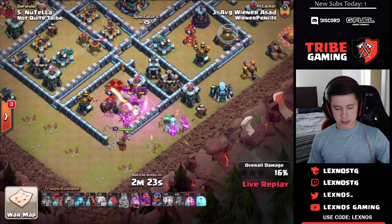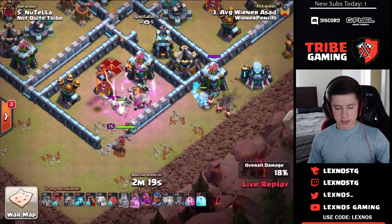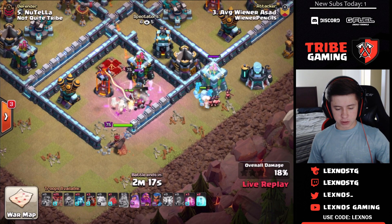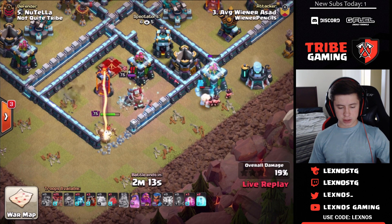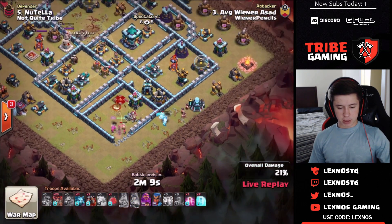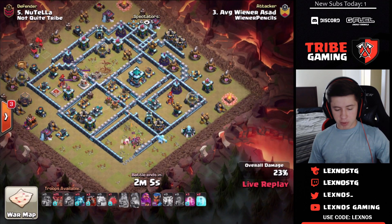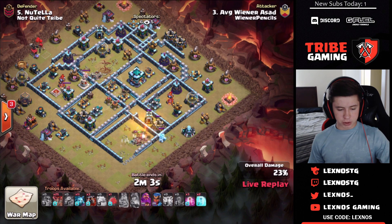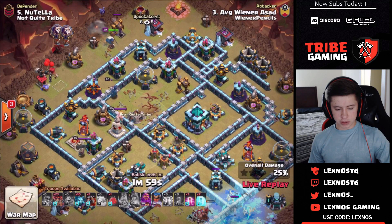King goes inside but is going to die to the single target inferno relatively quickly. The ice golem does not tank the inferno tower for the queen, which costs him the queen ability — as soon as she gets locked on, she has to pop it. The town hall is still up, both scattershots are still up, both sweepers are still up, and the roachamp is still alive. He's going to use his roachamp at 11 o'clock to try to make a funnel for the lalo.